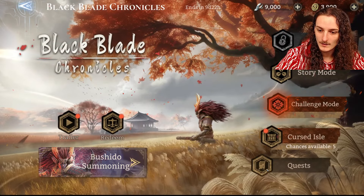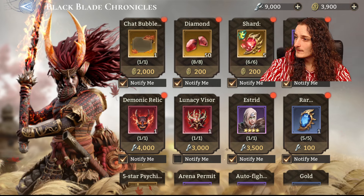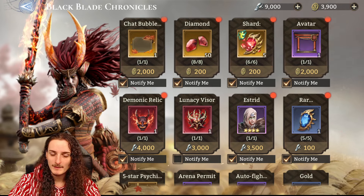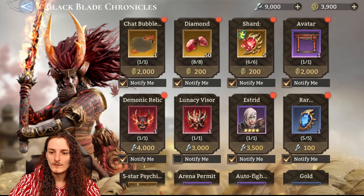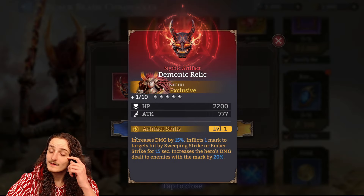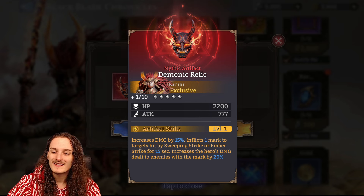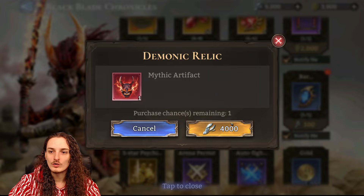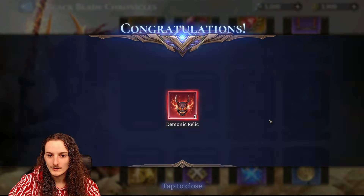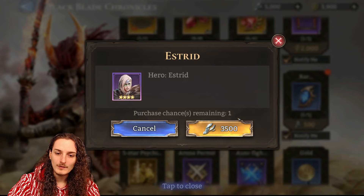All right, redeem shop time — here we go. Very simple, very straightforward. The first thing you want to do is buy this mythic artifact. If you have Kigiri and plan on getting him, this artifact is his best in slot easily by a mile. So your first purchase is going to be the Demonic Relic.